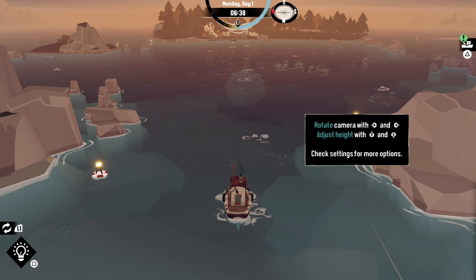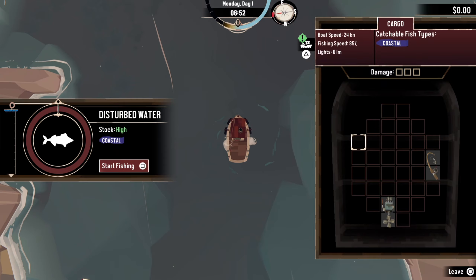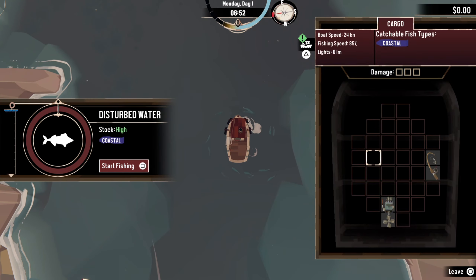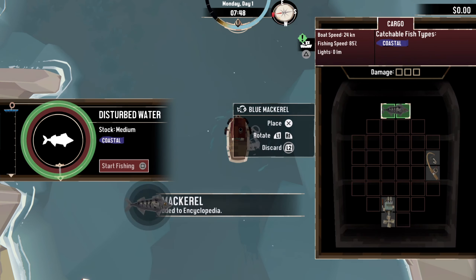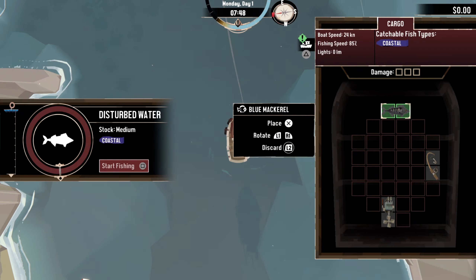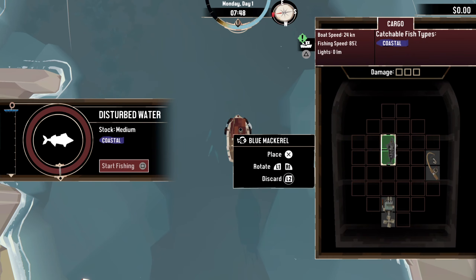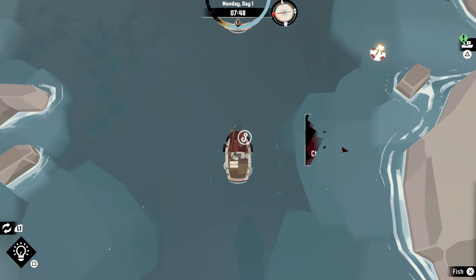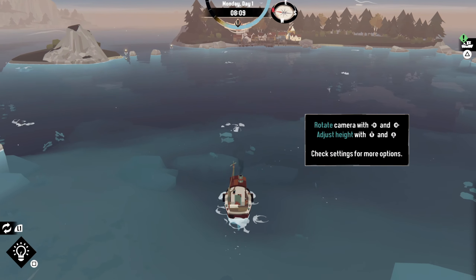Okay so we're going to undock. There's an opportunity here — we can fish! I don't really know what we're doing here, we're just gonna hit square to start fishing at the right time to reel faster. Blue mackerel — species data added to the encyclopedia. So you place your catch in the inventory, kind of like a puzzle. Let's try a different spot. Basically all these bubbling spots are spots you can fish.